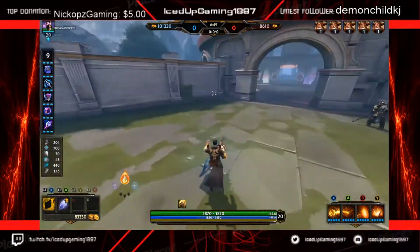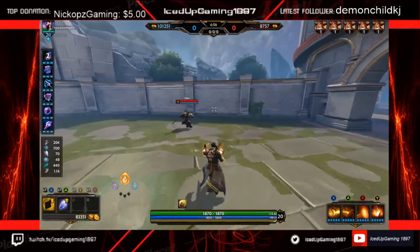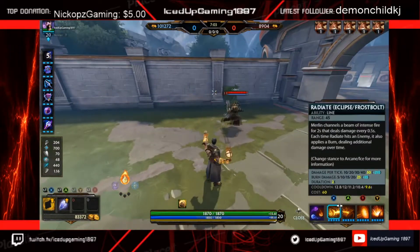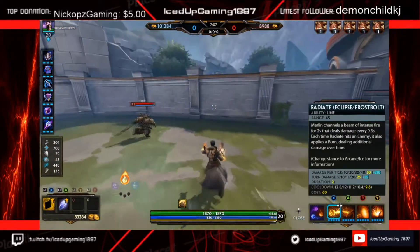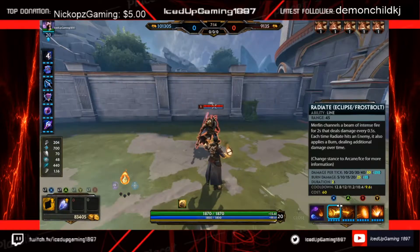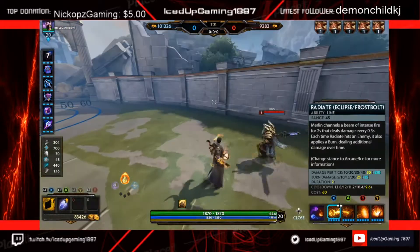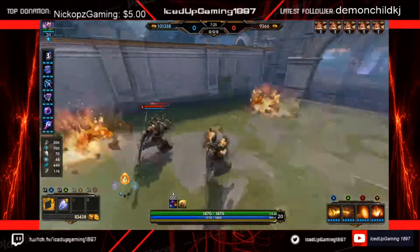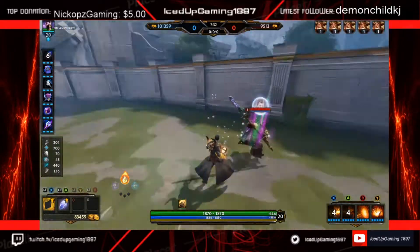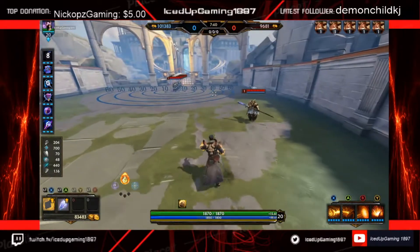Next we're going to be talking about Merlin's Fire stance. Fire stance is for anti-ganking and is his main source of damage. This stance will do the most damage out of all your abilities because your second ability will actually strip protections from enemies hit at the dead center, while your first ability will deal not only a burst of damage but also apply burn, doing a lot of damage over time. However, this is his most unsafe stance, so don't use it too aggressively — especially since you're a sitting duck when you use your first ability. Use this stance for anti-ganking, ganking, or when you're absolutely sure you can kill somebody.